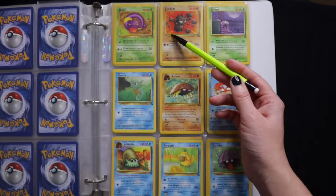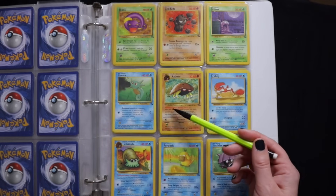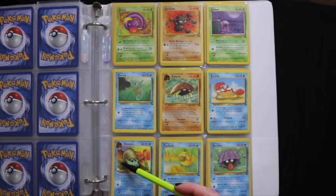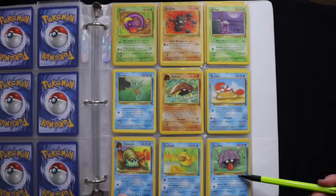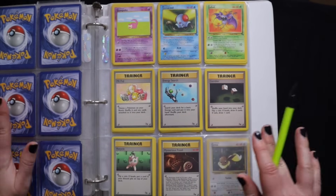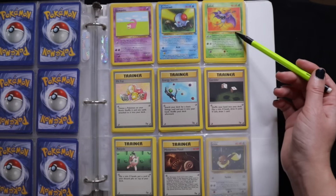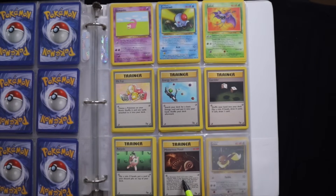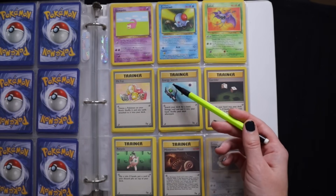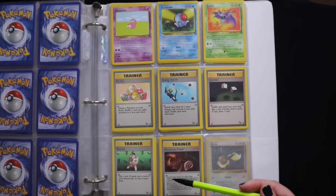Eevee, Geodude, Grimer, Horsea, Kabuto, Krabby, Horsea, Kabuto, Slowpoke, Tentacool, Zubat. And then Trainers: Mr. Fuji, Energy Search, Gambler, Recycle, and Mysterious Fossil.